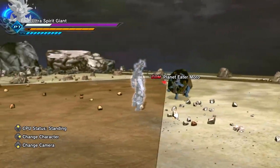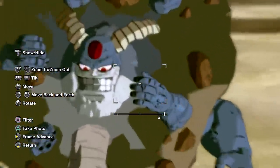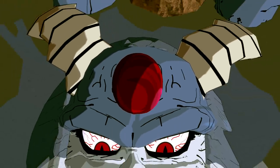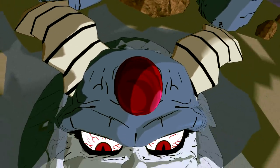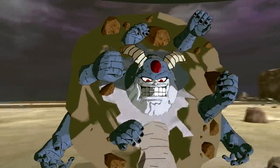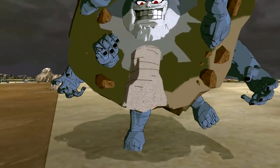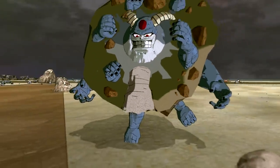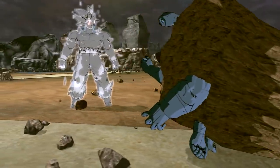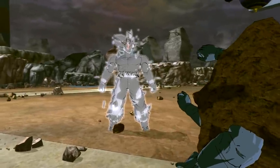Now we have Planet Eater Moro — oh my gosh, just look at his face. We have the strained eyes, the giant grin, as well as the little emerald right here. I believe Goku punched the emerald and that's how he defeated Planet Eater Moro. His design is kind of weird when he merged with the planet — he has multiple arms, and this part on him — not sure what that is. It's a very cool model by Biglia. We literally have the whole DBS Moro arc in Xenoverse 2.